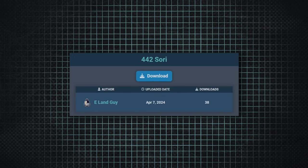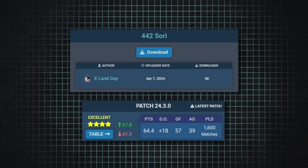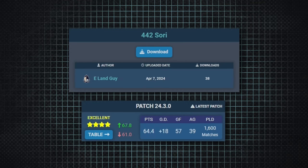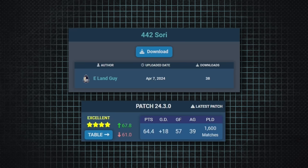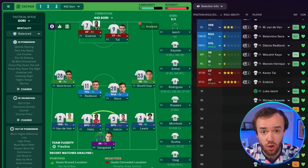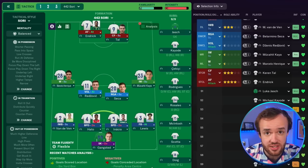The 13th best tactic on Football Manager has a number combination that absolutely fires me up — it makes me think of the Brian Cloughs of old. The tactic's called the 4-4-2 Sori, submitted by eLandGuy. And it is outstanding defensively. In the simulations it averaged conceding just 39 goals per 38 matches in 1,600 simulations, with a point average of 64.4 per 38. It is a 4-4-2 with a sunken midfield — one of my favorite setups.